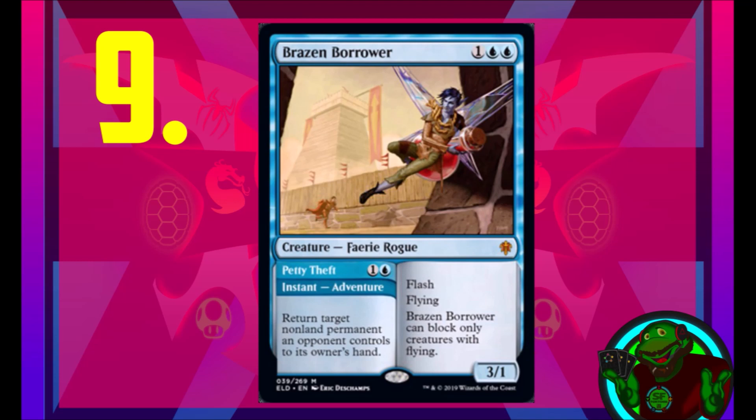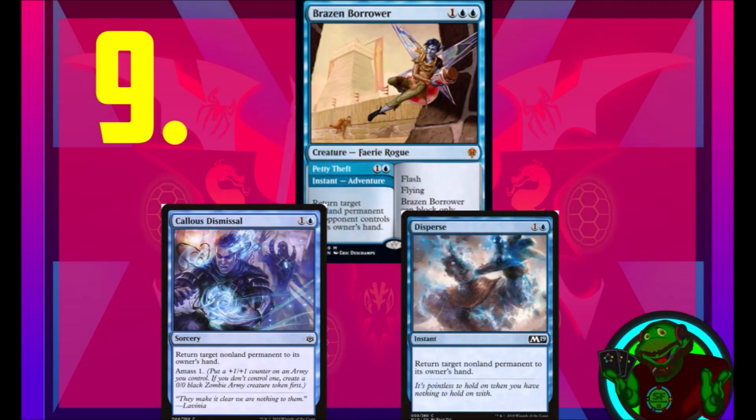Being able to play one part of a spell and then play the creature as a secondary effect is really solid. So this card for five mana total can return a permanent to its owner's hand and give you a creature. Compare that to Callous Dismissal at sorcery speed — which returns a permanent and amasses one for a 1/1 army token — or Disperse at instant speed, which just returns a permanent. Brazen Borrower having both effects on one single creature shows its power level.